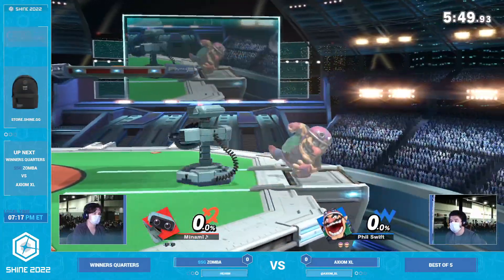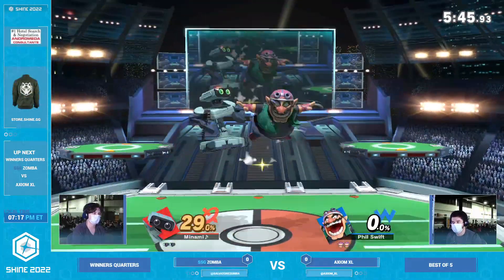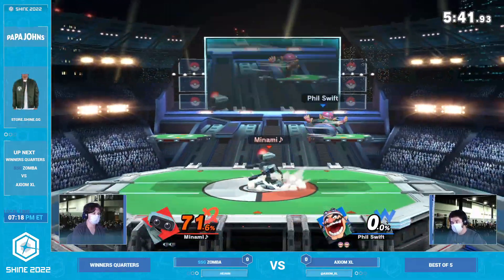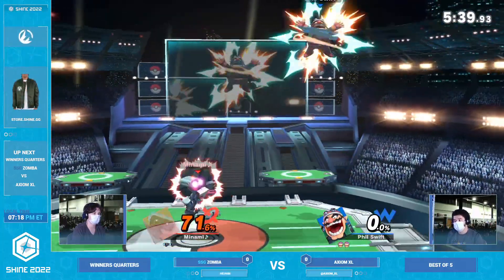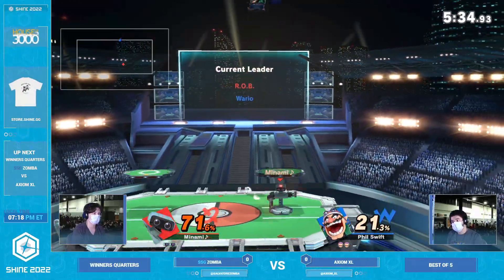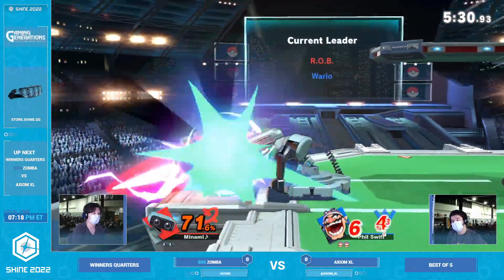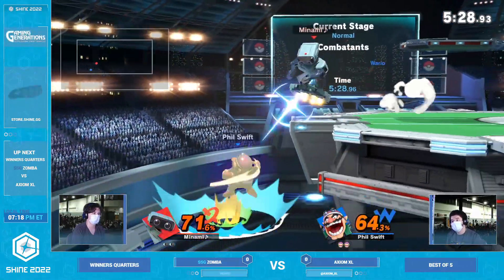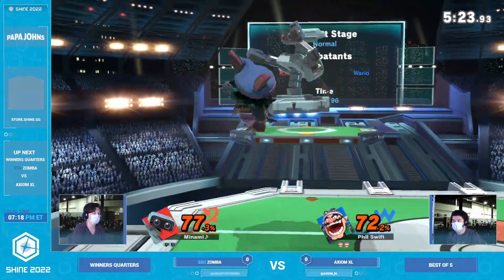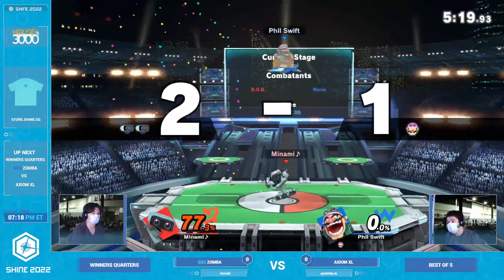We're going on to stock two. I feel like Zamba is playing much more reserved than we're used to seeing him play — he plays in that in-your-face play style. The classic combo from XL, 71% from the Wario — not going to be enough though, looking for the corkscrew. But now Zamba has a ton of percent to make up. Just the down tilts, the jabs, and the F smash coming in. Trying to find the down air, and Zamba has not been finding a lot of those down airs recently — but just reads.